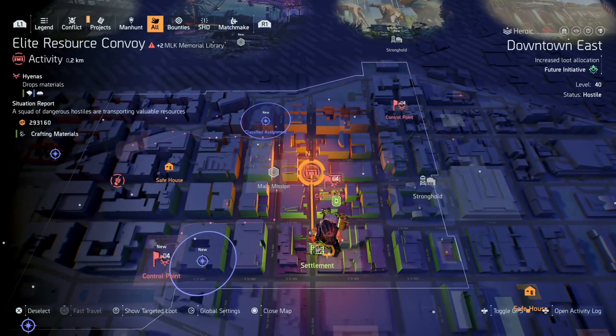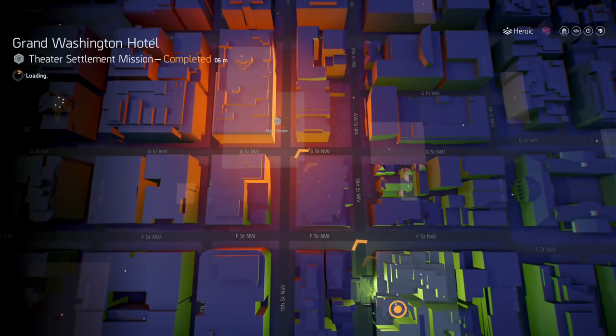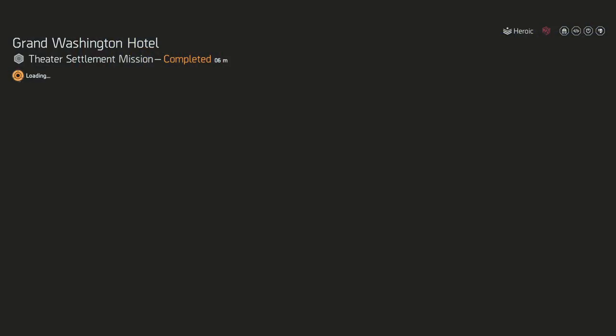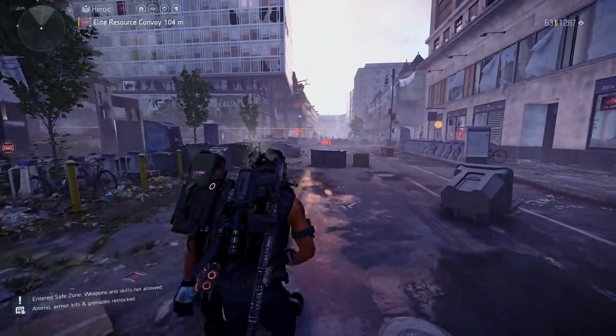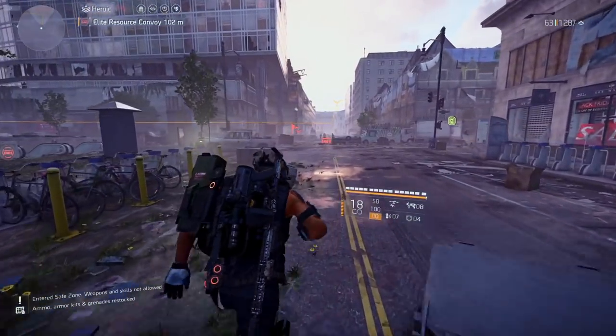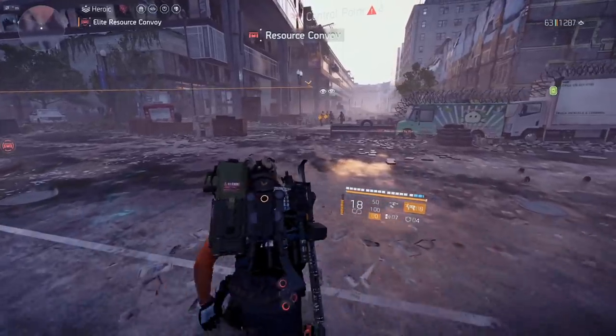We have this elite resource convoy so we're going to go here. All we're going to do is fast travel to Grand Washington Hotel — it's going to be the closest one — and then once we come out we're going to go chase down that convoy. We just got here and the resource convoy is just ahead, but look, another convoy just came out in front of us. That's why I tell you, if the full map is red, you'll notice that you'll get these a lot.